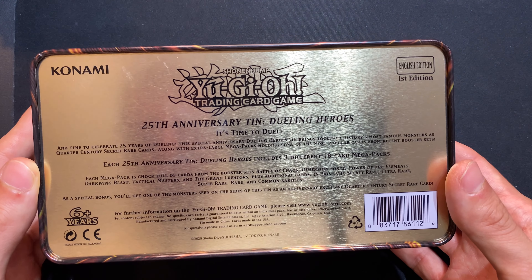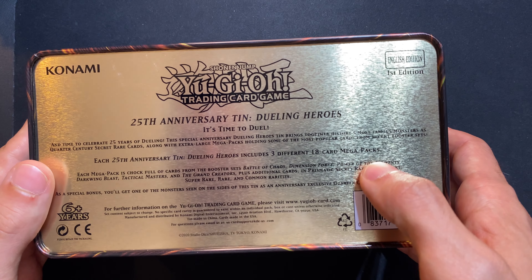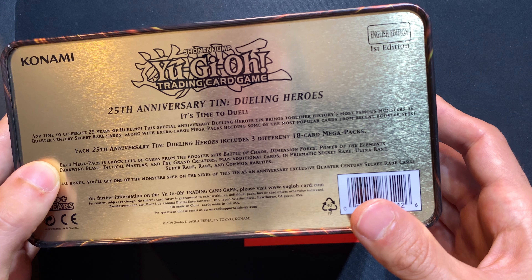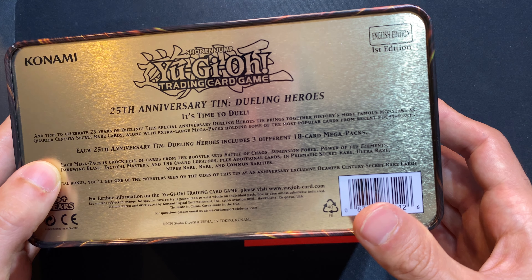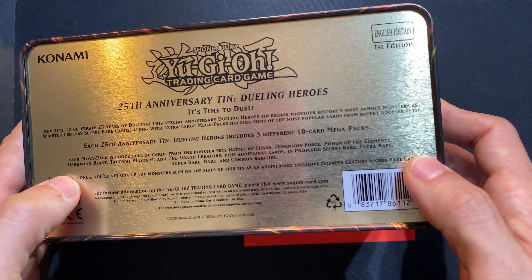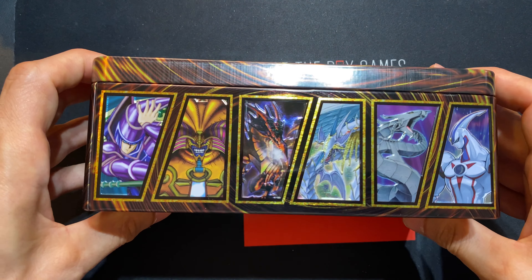It has three packs — 18-card mega packs. Each mega pack is chock full of cards from the booster sets: Battle of Chaos, Dimension Force, Power of the Elements, Darkwing Blast, Tactical Masters, and The Grand Creators, plus additional cards in prismatic secret rare, ultra rare, super rare, rare, and common rarities. As a special bonus, you get one of the monsters seen on the sides of the tin as an anniversary exclusive quarter century secret rare.